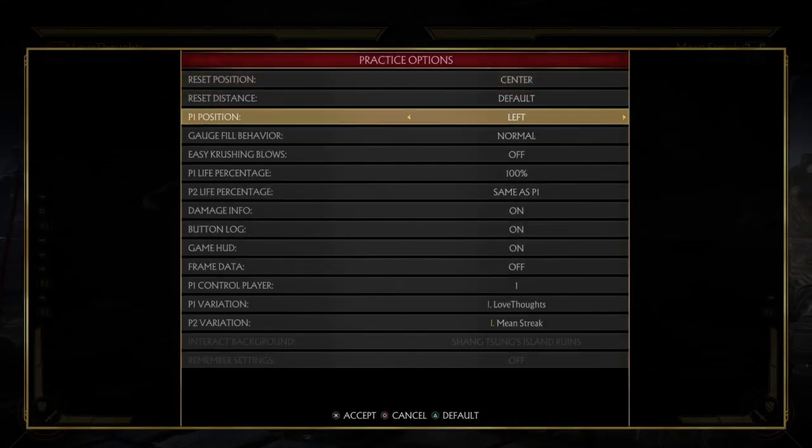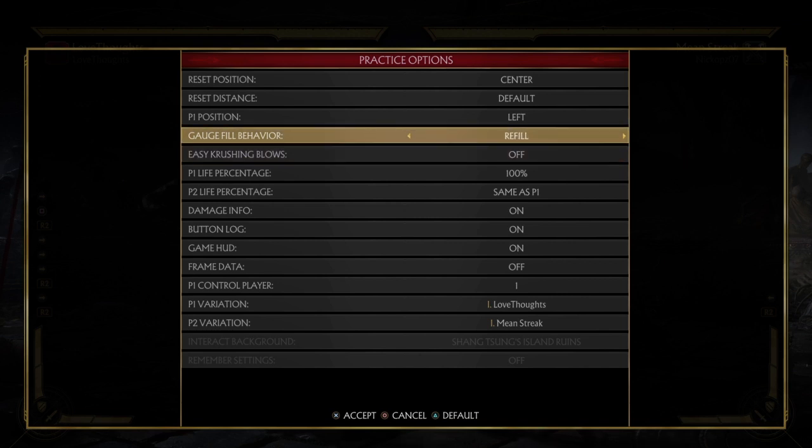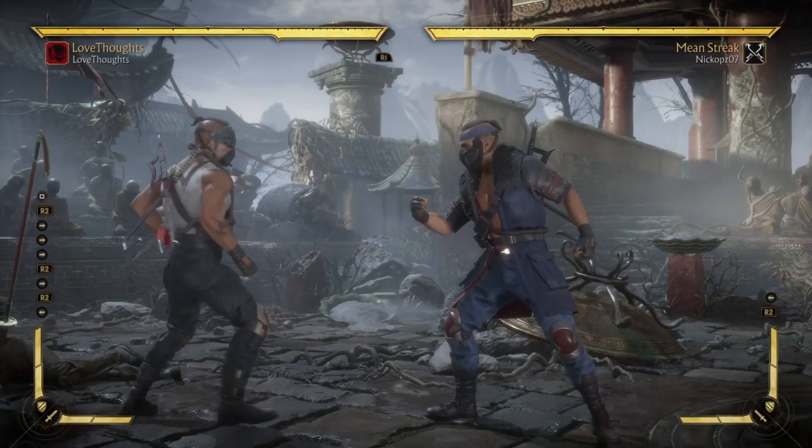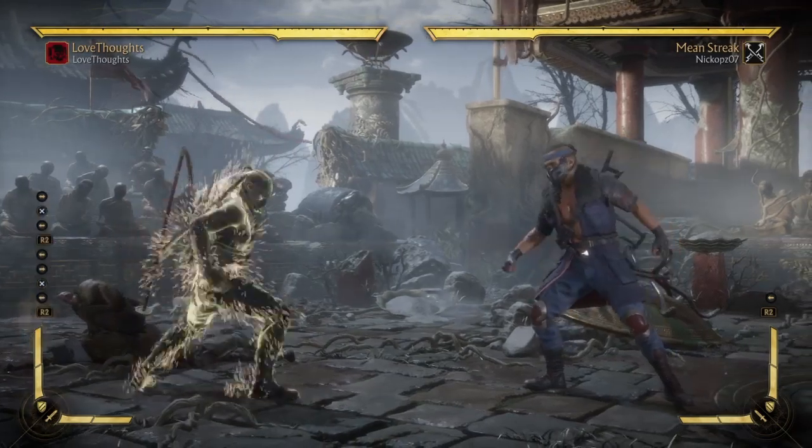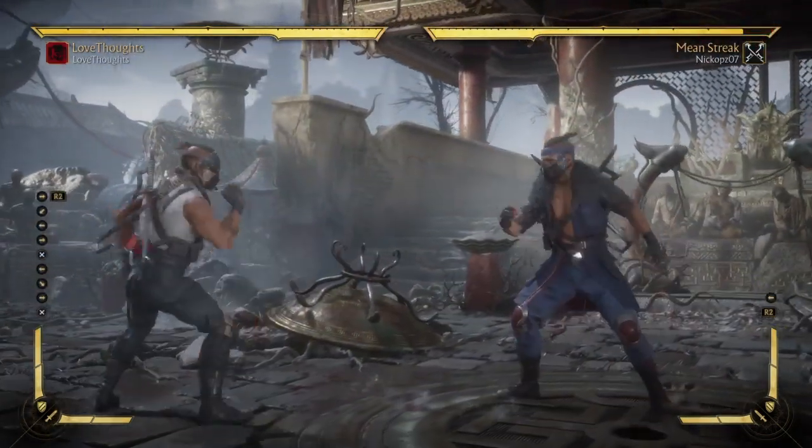First off, let me set up the gauge meters, because this is what you're going to do. If you're trying to learn Mean Street Cabal, you want to go to practice and put that meter on full. So once you've done that, you can start from there.